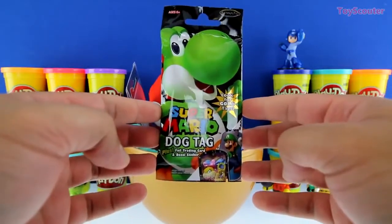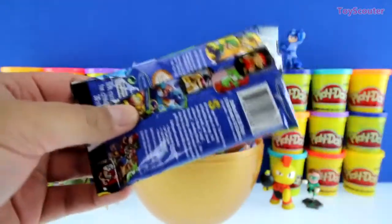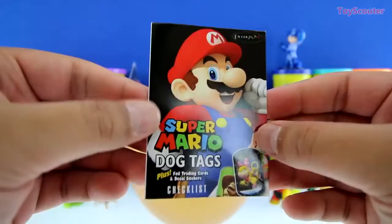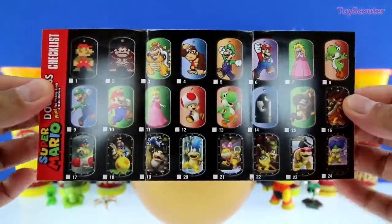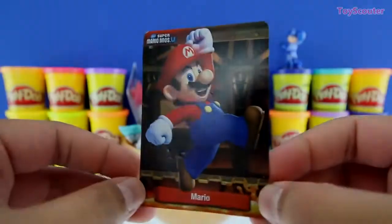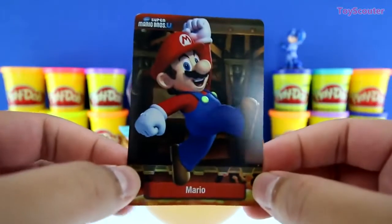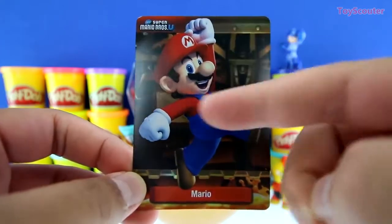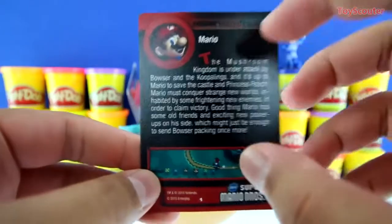It's a Super Mario Dog Tag Blind Bag! Here's the checklist, and here are all the dog tags, and a list of them on the back with the names! Here's a holographic card of Mario! It's me, Mario! He has his awesome overalls on, a red hat with the M for Mario, and he has a mustache! And on the back it says Mario and a little description of him!